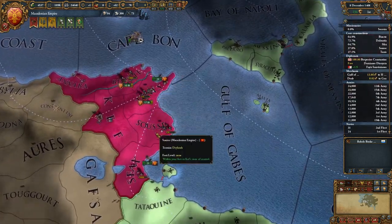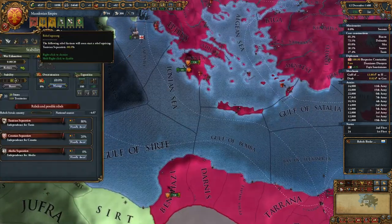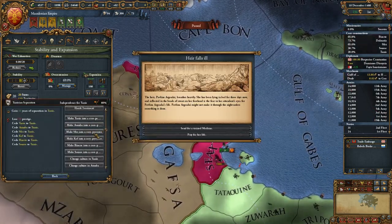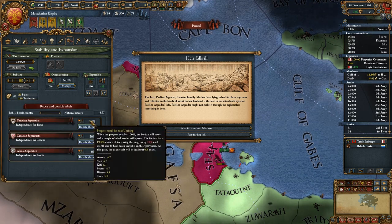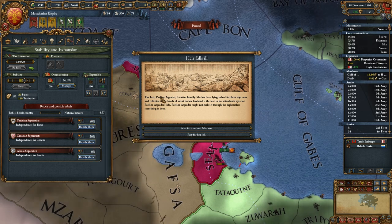I think we'll actually have to finish the cores on these guys first before we'll be able to core the other two. Rebel uprising - Tunisian separatists. Which, we might not be able to do anything about this.